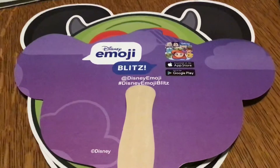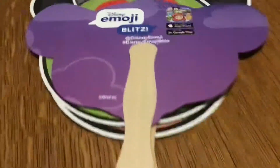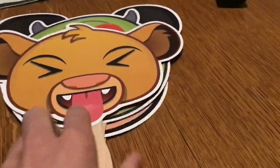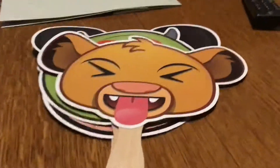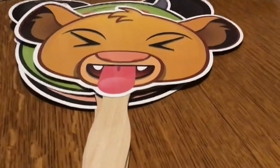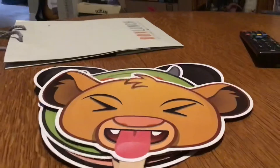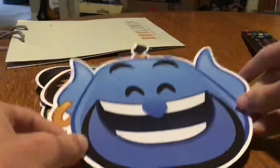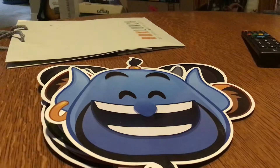They say where you can get the game and what these are from — these are from Emoji Blitz. This one's Simba with his tongue sticking out. And then the last one is 'G' smiling.